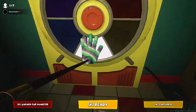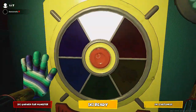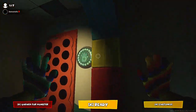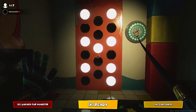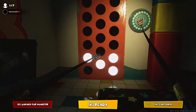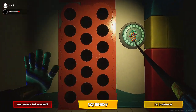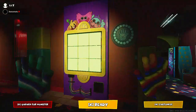Next one is where you gotta slap the one that glows really quick — like boom boom. This one's like a memory game where they flash and you gotta pick one. Everyone hates this mini game but I don't get why, because it's super easy. You have to do two of those and then it's completed.